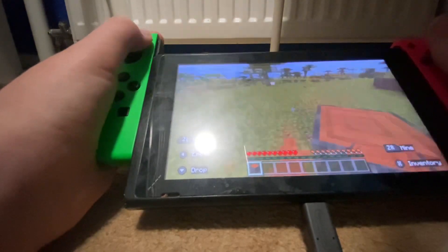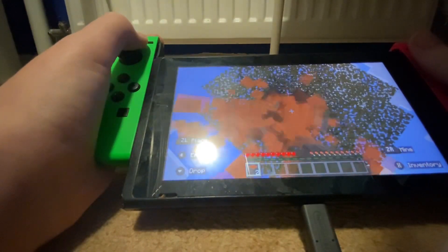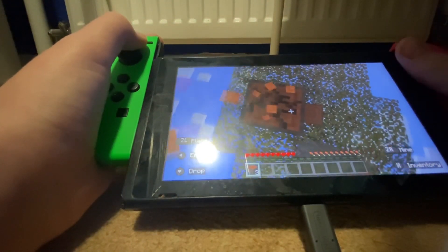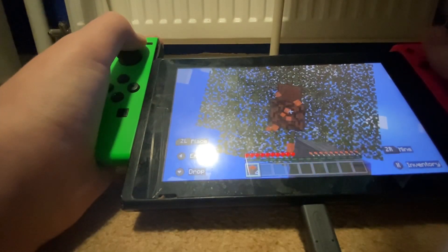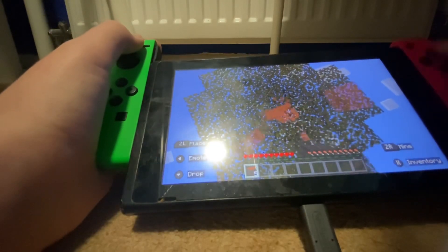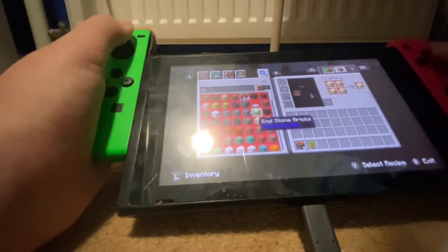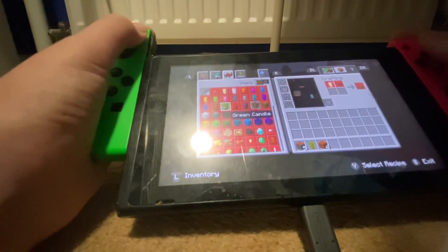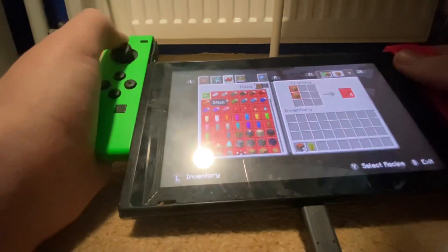Of course the first thing you do in any Minecraft world is punch down a tree. This just takes a bit. Of course you can't leave a floating tree, so I need to craft it into wood planks and then a crafting table, so I've properly started this world.